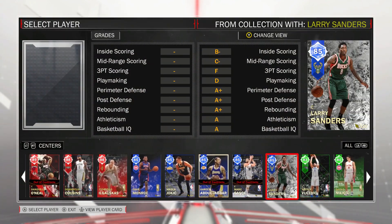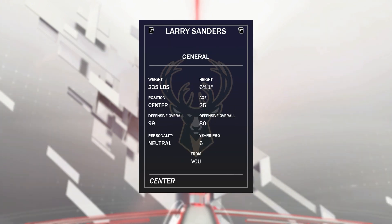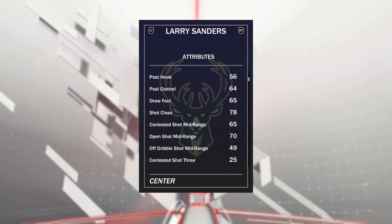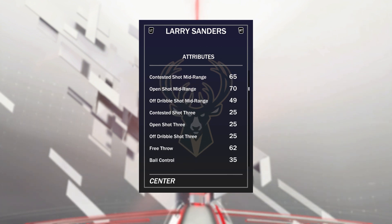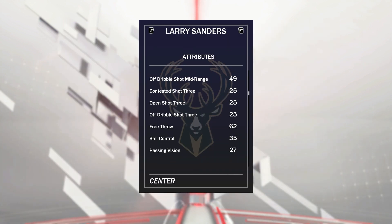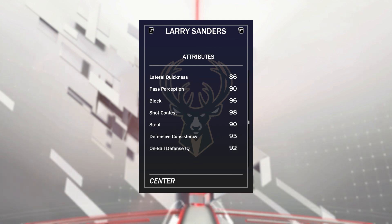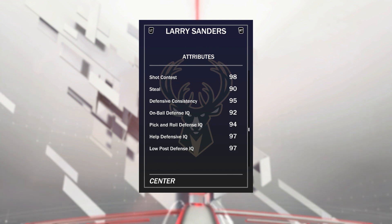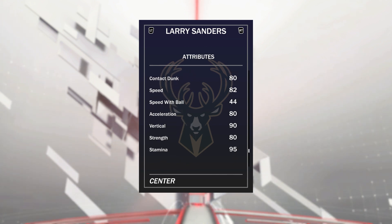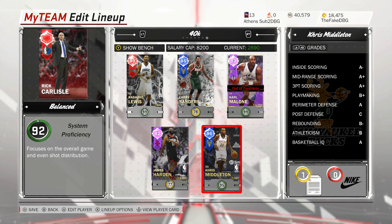At the 5, we have got Larry Sanders — one of the best defensive cards in the game. 99 defensive overall. Comes with three gold badges: chase down artist, rim protector, and rebounder. He's 6'11", which is his only real downside, and he's not the best offensive player. He has an okay open shot mid of 70, free throw of 62, 30 ball control. Unbelievable rebounding stats. 86 lateral quickness for a 6'11" player, 96 block, 90 steal, on-ball defensive IQ of 92, low post defensive IQ of 97. Driving dunk 90, standing dunk 95 with tendencies of 80 and 90. 82 speed — an absolute beast, and one of the best defensive cards in the game.